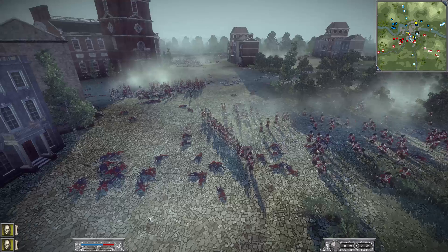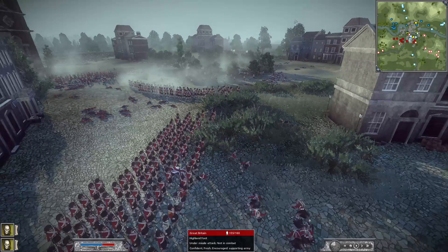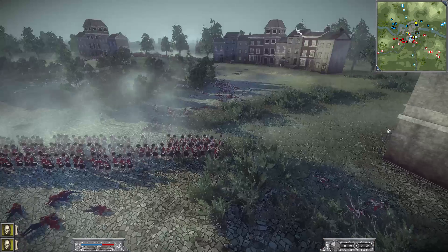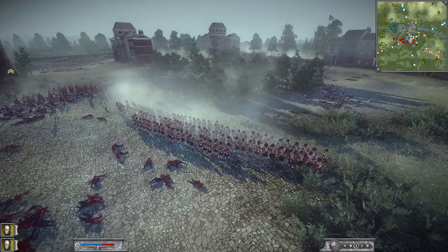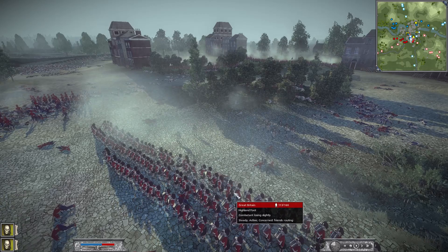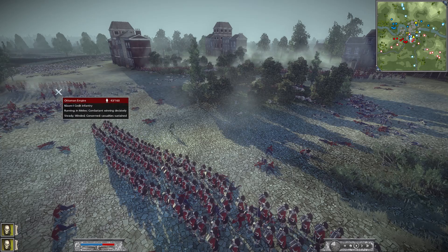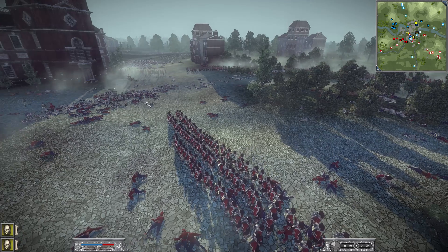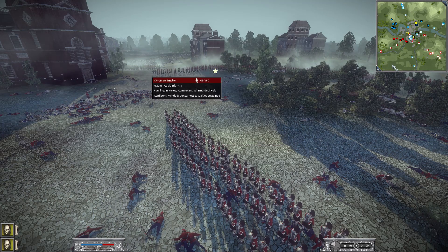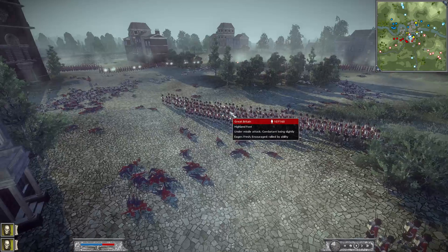We need to move out of the field of fire — getting into this position. These guys should be firing but they're glitched. We're going to turn — these are still alive. We're surrounded, even though there are probably three units making up our one, and we're just not firing — taking lots of shots.